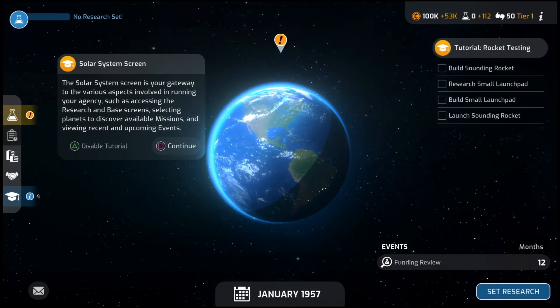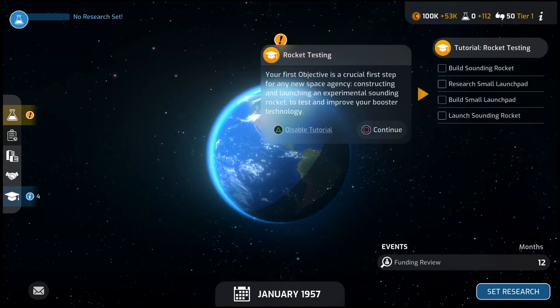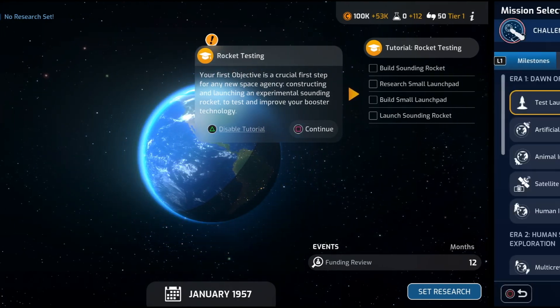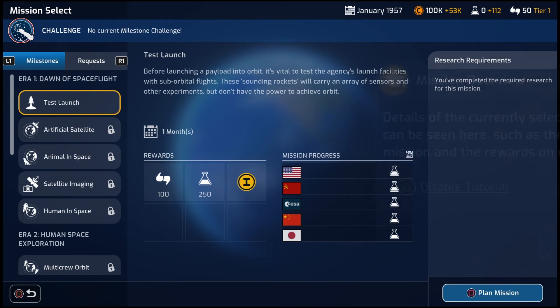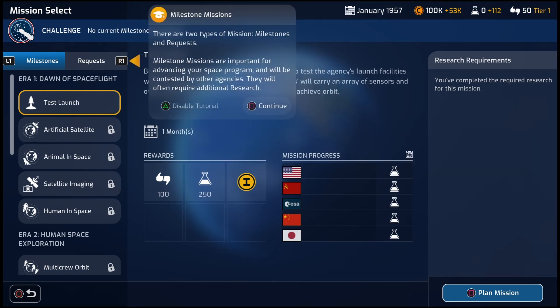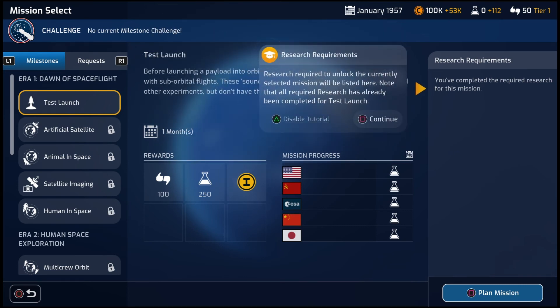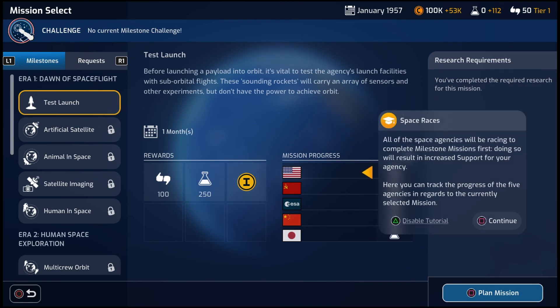This is the solar system screen. At the beginning, we only have access to Earth, but as you go along you get access to the Moon and Mars and all the rest. In the upper right-hand corner, we have our tutorial steps. Here we have the mission select screen. At the beginning, we only have access to the test launch. It is a milestone mission, which are the important ones for advancing your space program. They will sometimes require additional research. There are also request missions, which become available as you complete milestone missions and are only available for a limited time.